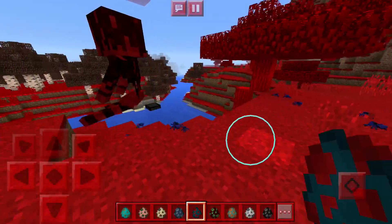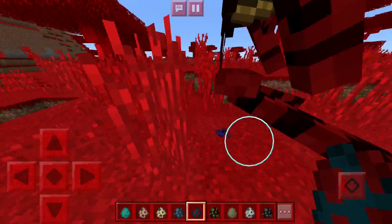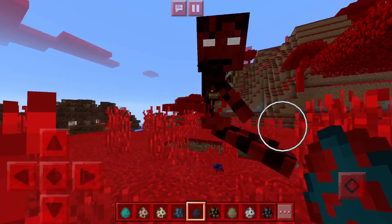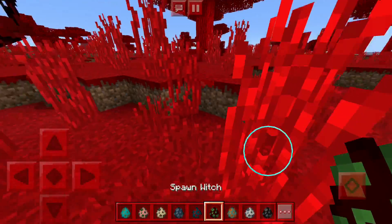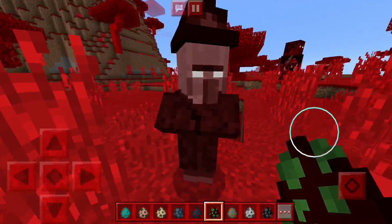Oh my gosh, I spawned a jockey — it does not look right at all! This dude looks like he's just sliding around on his butt. This is absolutely amazing. Moving on, the witch is now Herobrine himself. He moves really really fast.